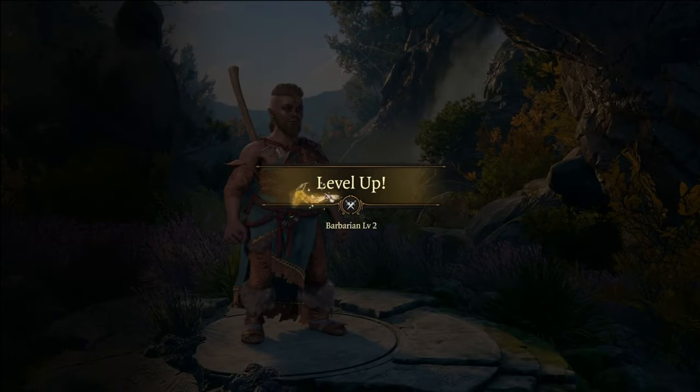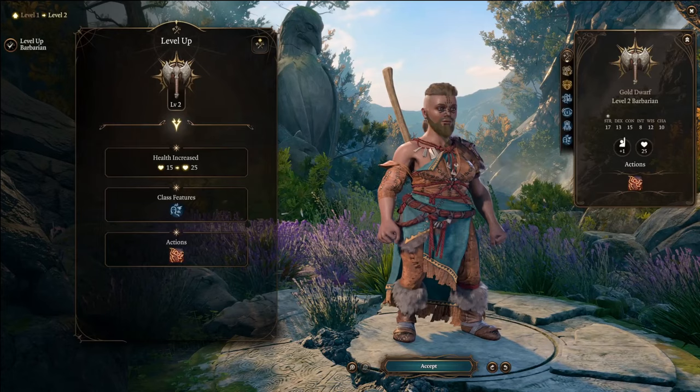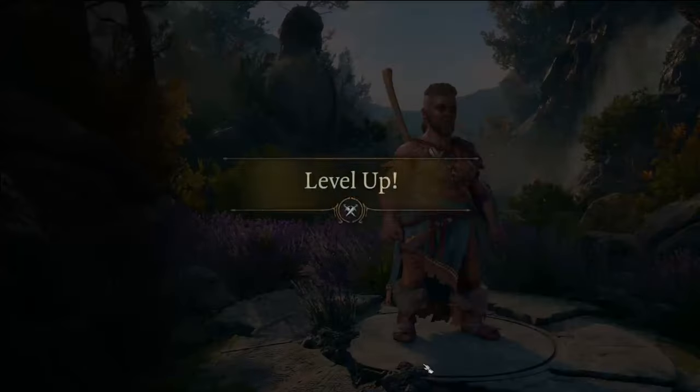Now that we've got our hireling, let's get into this exploit. We're going to level up the hireling — doesn't matter what we pick, because none of this matters, we're just going to reset them later. So go ahead and just do the level. After we've got the level up, go ahead and leave.